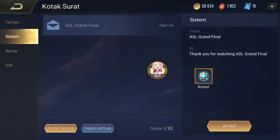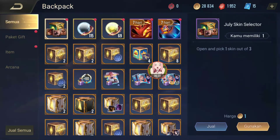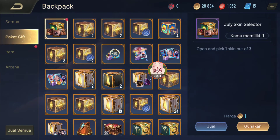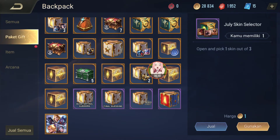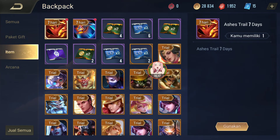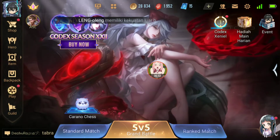Berarti ketika kita tukar, ASL Grand Final — bukan di sini, aku kira lain. Adiannya kok dimana sih? Apa kita masukkan dulu baru keluar gitu? Oke lah, yang penting kode-kodenya sudah aku perlihatkan, tinggal kalian cek sendiri untuk mengetahuinya.